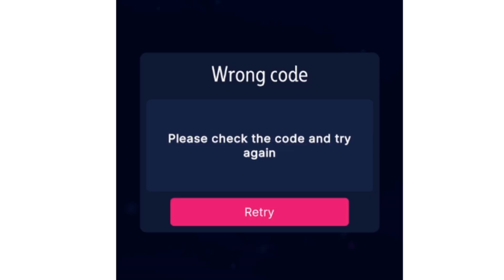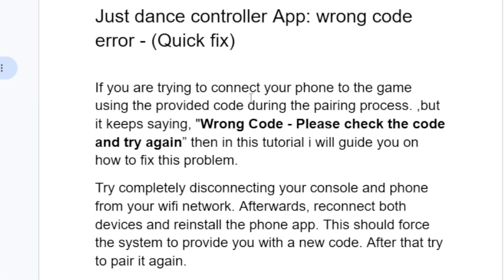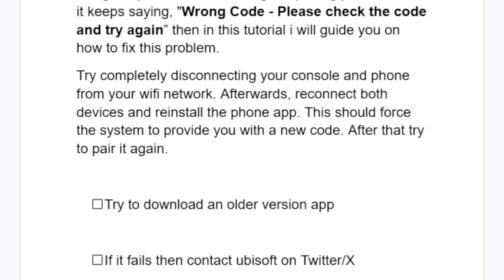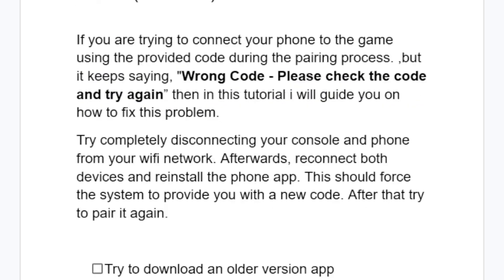If you've followed all the steps correctly but you're still receiving the same problem, here is my guideline to fix this issue. Try completely disconnecting your console and phone from your Wi-Fi network, then reconnect both devices and reinstall the phone app. This should force the system to provide you with a new code — then try to pair it again.